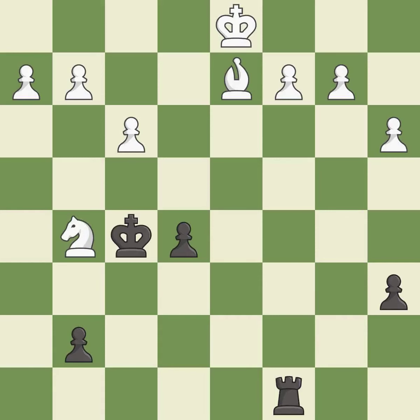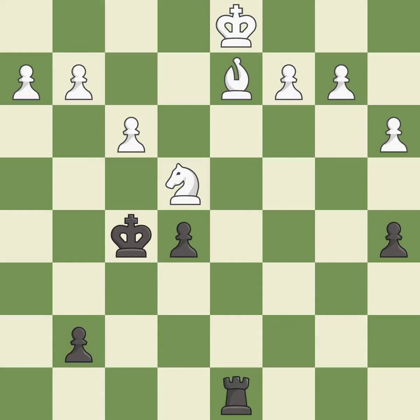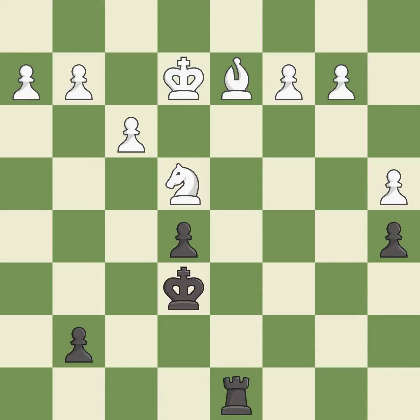This moves the knight to safety — it is excellent. A very strong play — it is excellent. One of the best moves — it is excellent. This defends a vulnerable pawn by pinning one of its attackers — it is excellent. Very precise — it is best. Right on target — it is best. This activates the king in the endgame by getting it off of the back rank — it is best.